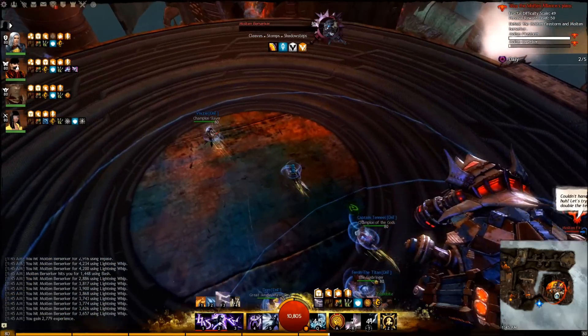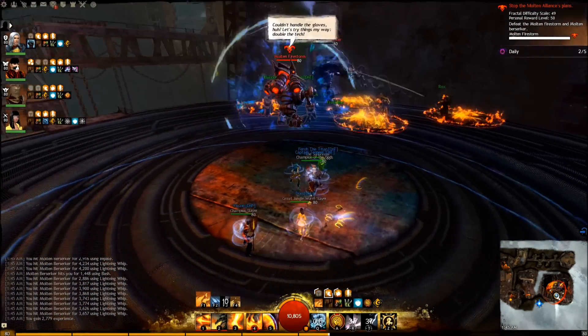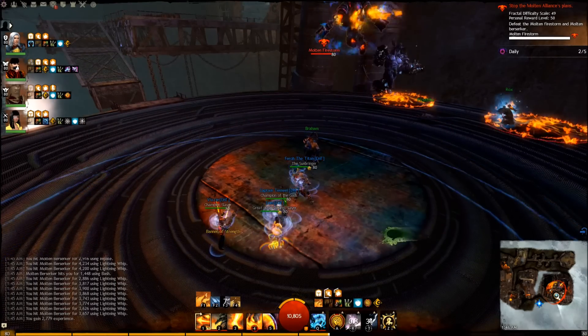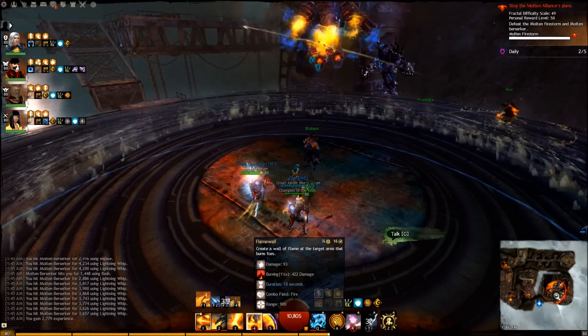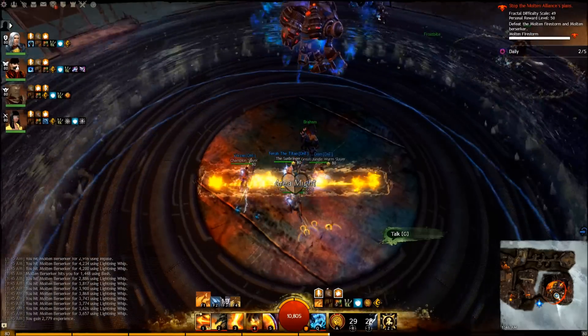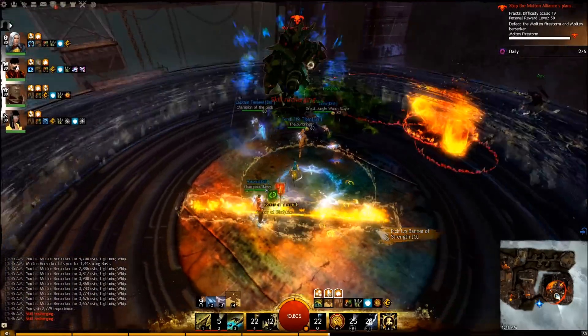Then pick up a standard DPS rotation, walking to his back if at all possible to avoid his auto-attacks, and evading the Firestorm's AoEs. Once the Berserker is defeated, your party should grab its banners, and you all should head to the center of the arena. Put down another Firefield and stack Might again in preparation for the Firestorm.